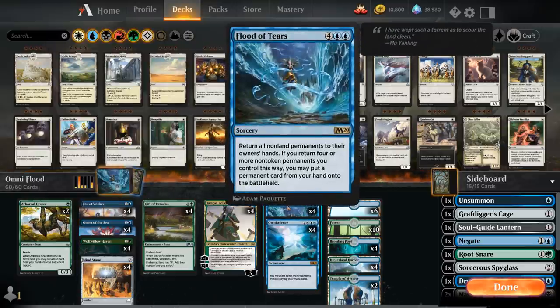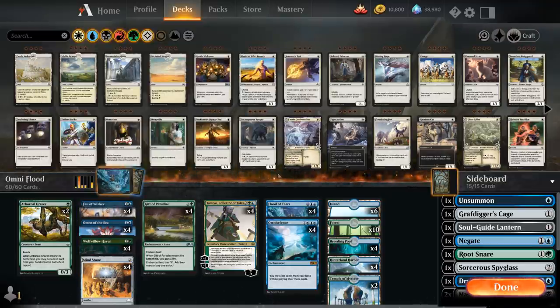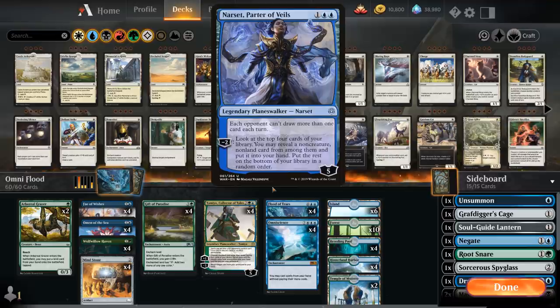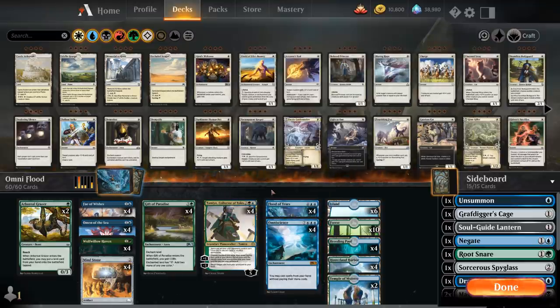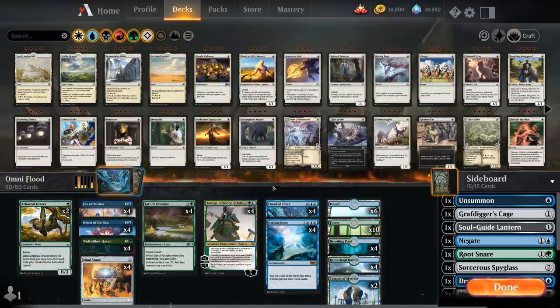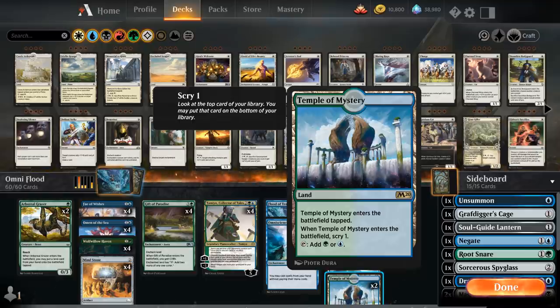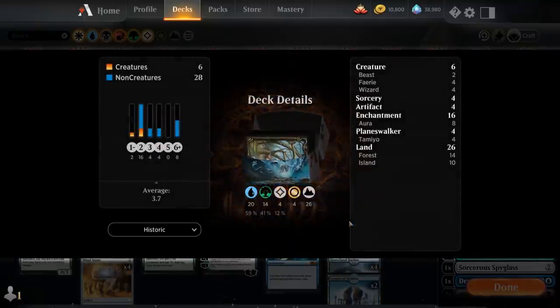We can use Tamiyo's minus-three to return Flood of Tears from the graveyard, then if we have Omen of the Sea we can draw cards, use Flood of Tears to put Omen back in hand, replay Omniscience, and loop until we find a Fae of Wishes to close out the game. Narset, Parter of Veils was considered since she can find missing combo pieces and counts as an extra permanent, but she tends to die to creatures often and doesn't have as much loyalty as Tamiyo. The mana base is six Islands, ten Forests, four Breeding Pool, four Hinterland Harbor, and two Temple of Mystery for extra scry.